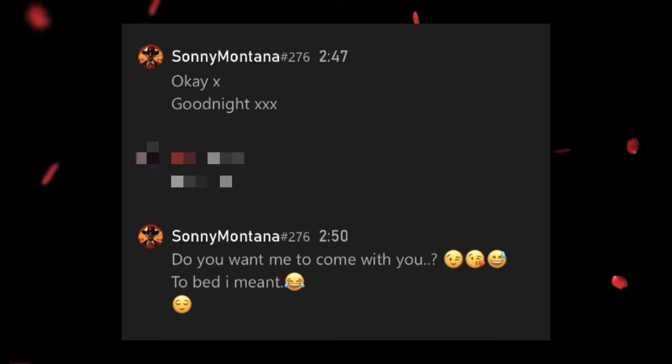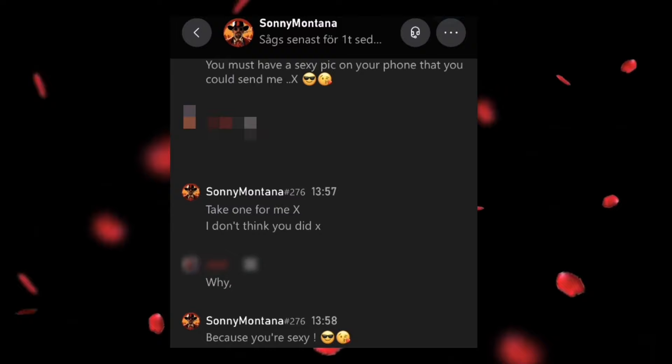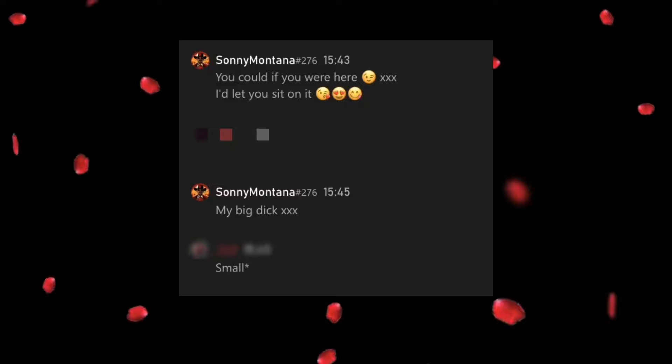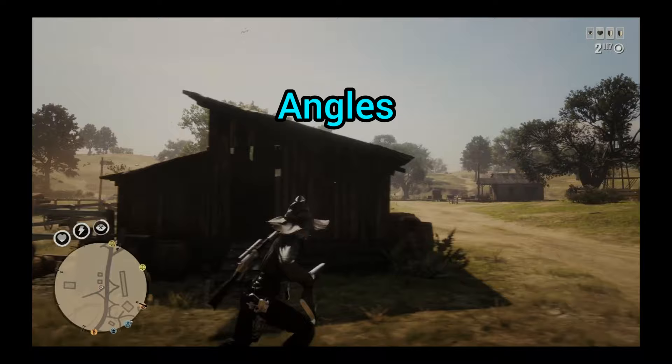Mr. Bombastic — we order some bombastic, romantic, fantastic lover. Shaggy — Mr. Lover Lover. She calls me Mr. Bombastic, tell me fantastic, says I'm Mr. Romantic. Okay we're going to take a look at angles here. Most high level players know how to switch the camera view. By knowing how to use both angles, it will give you a clear advantage over your opponents. Someone can stand there spinning as much as they want but with this move you'll crush them every single time.